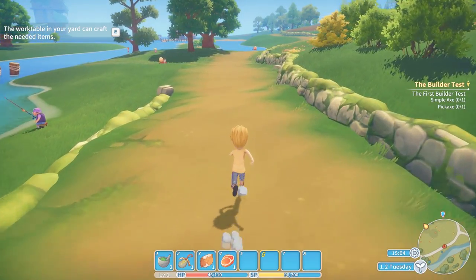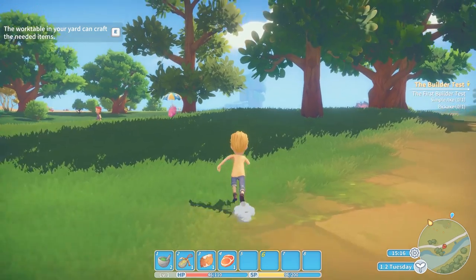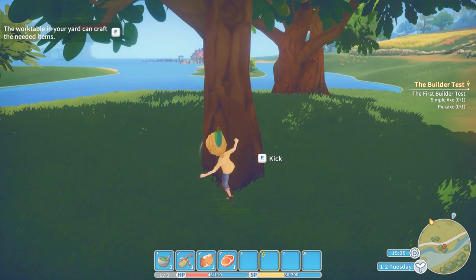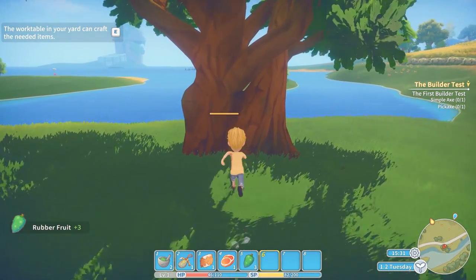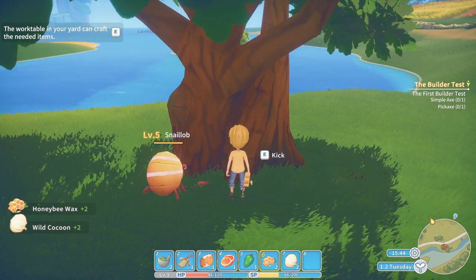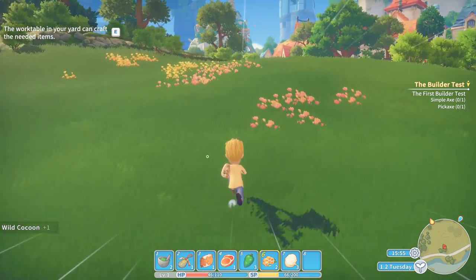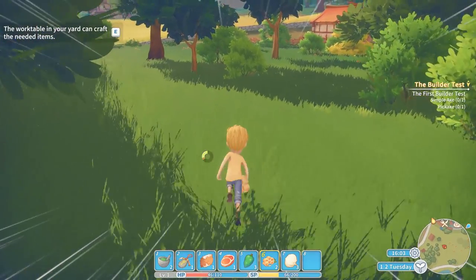If you are ever getting stuck looking for something, the wiki for this game is already pretty thorough, so go ahead and check that. The same principle applies to trees - if you're looking for something from the trees, try kicking them. This tree gives me rubber fruit, for example, so if I'm looking for wild cocoons, I'll stop kicking this tree and try a different-looking one over here. And there we have it: honeybee wax and a wild cocoon. If you try three or four times and get the same thing, try a different type.